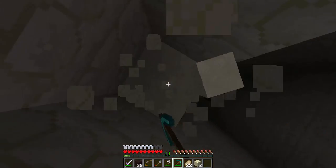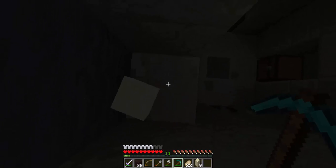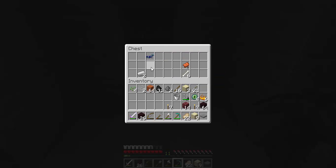Looks like I need a new iron pickaxe. Let's see what's down here. Break that. Another diamond horse armor - I guess I'll take it, and the saddle too, but I really don't need it, I already have one. Oh, a diamond! I already have horse armor.